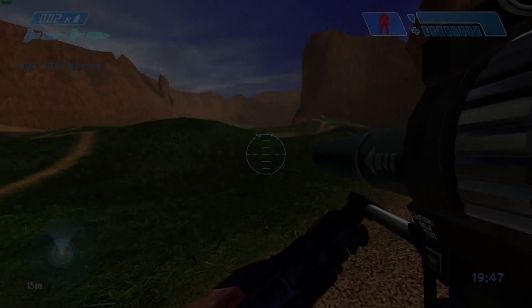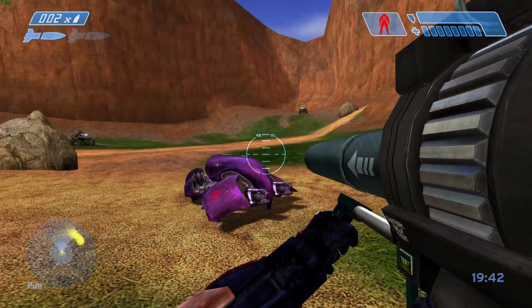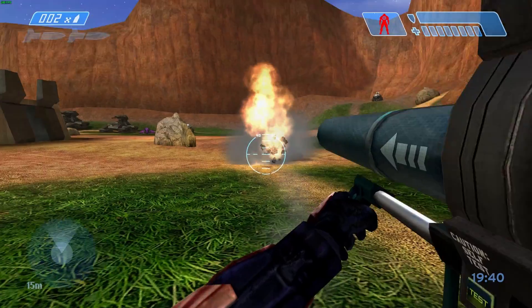Ever since Halo 1, the rocket launcher functions like this: you shoot and the big bullet goes in a straight direction until it hits a target. But then...